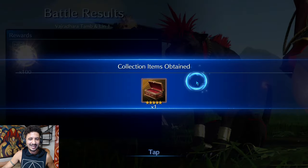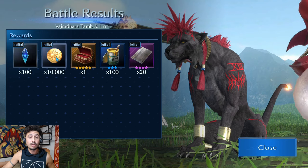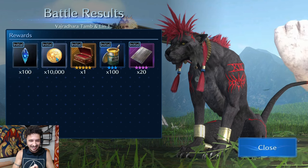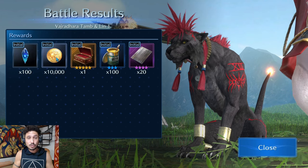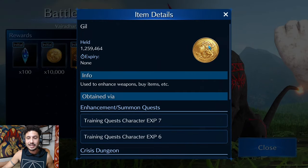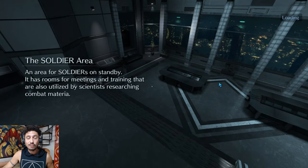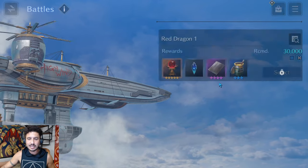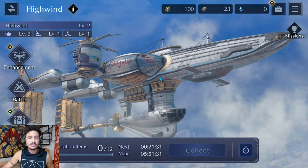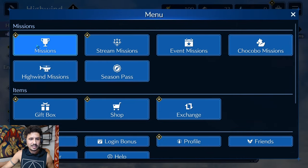High Wind Launch campaign cleared, and we got some cool stuff — 10,000 Gil! That's literally the most Gil I've ever gotten from a single battle in eight months of playing this game. It looks like we're going to be getting Gil from somewhere other than the impossible places we've had before. They have been listening and are aware of the gold problem — thankfully, that is looking really good.